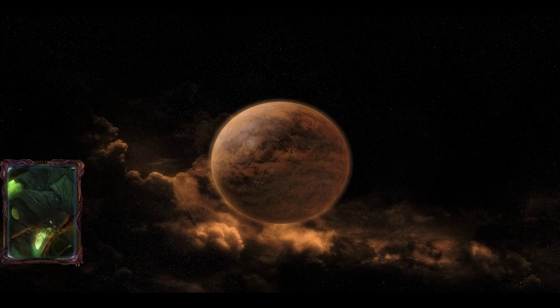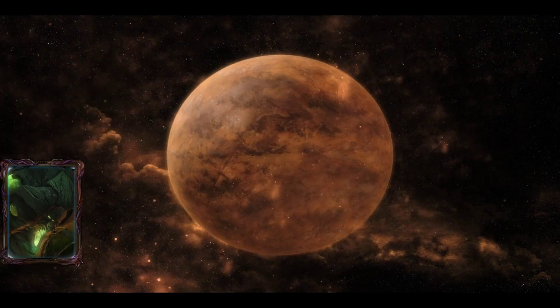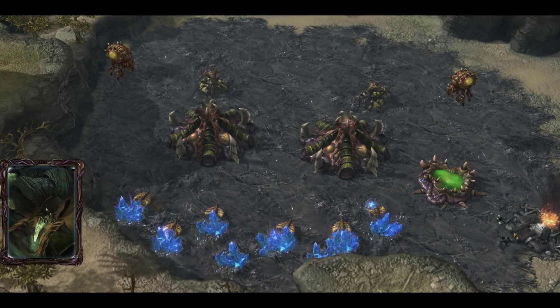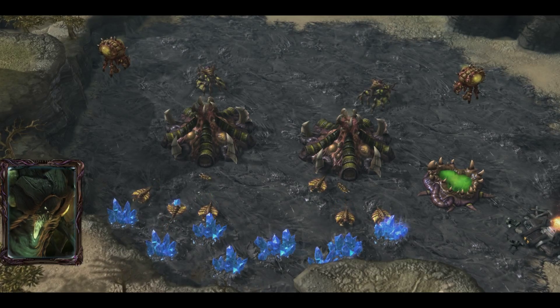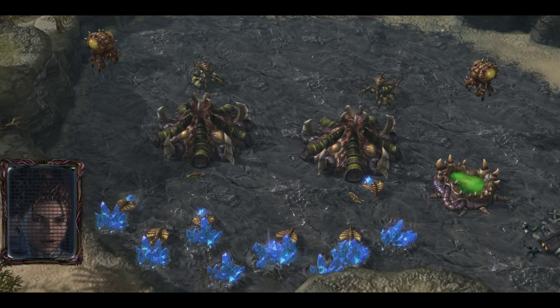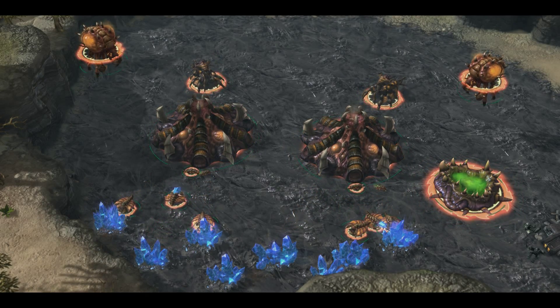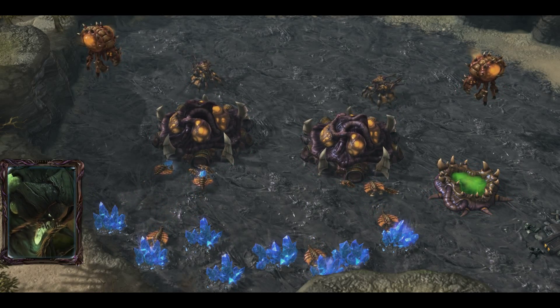Planet Astrid-3. Feral Zerg brood. Feral hatcheries evolved unique adaptation — morphs Zerglings very fast. Taking control of the Hive Cluster now. Incorporating adaptation into swarm.